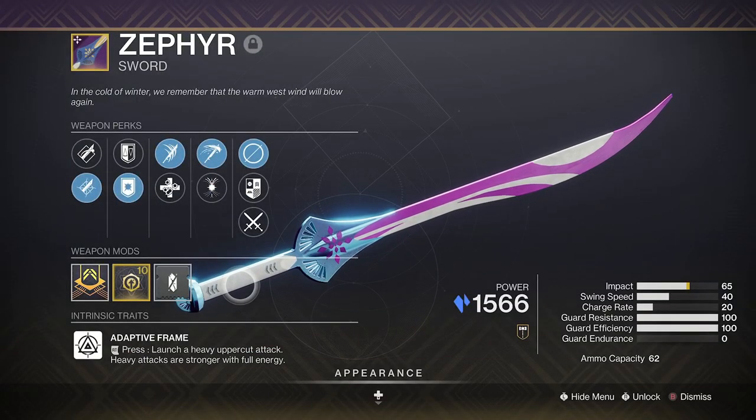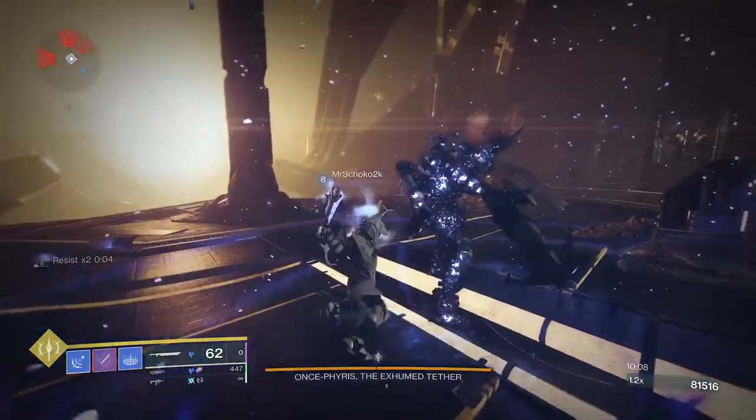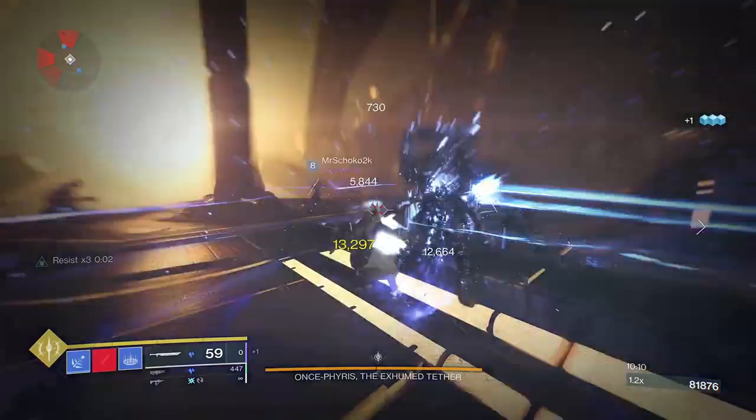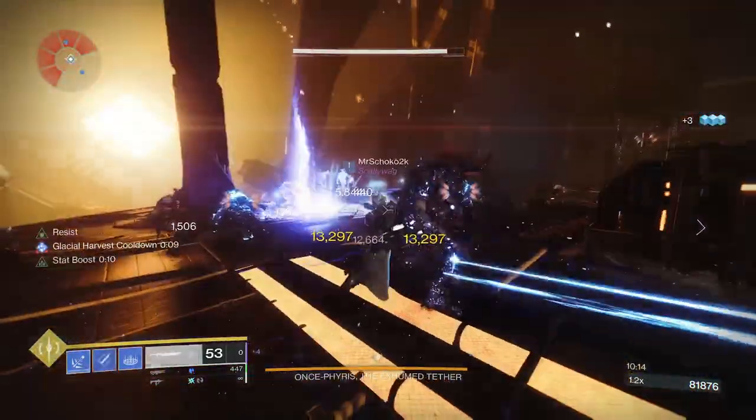Zephyr is a mighty strong yet probably underrated sword, and given that it pairs perfectly with the mega popular stasis builds — including Ager's Scepter being a DPS meta option for those who know — a craftable stasis sword would be a Christmas miracle.